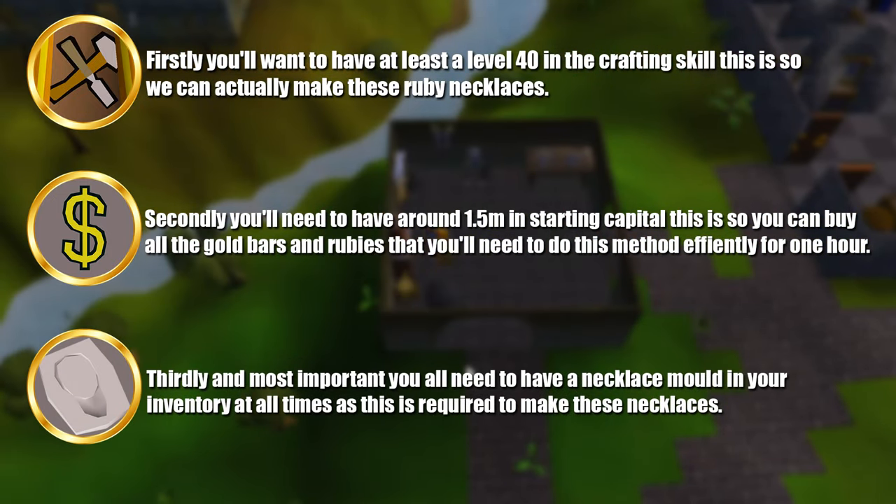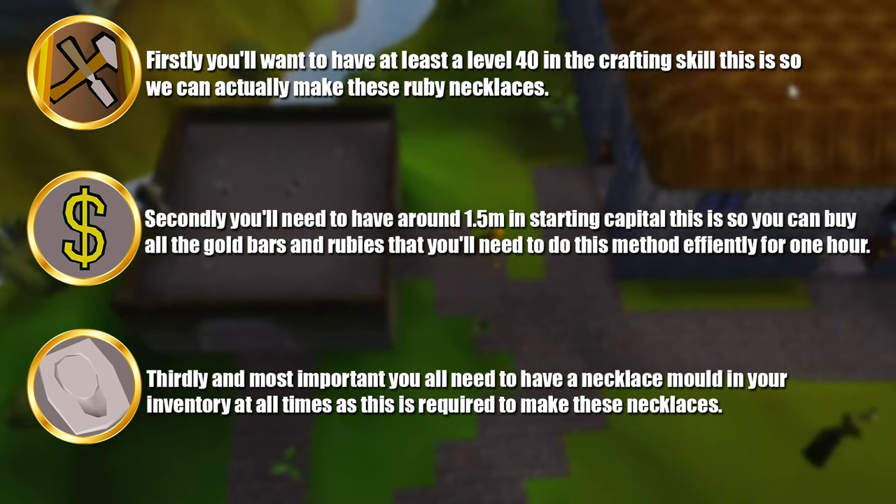Thirdly and probably the most important one is you need a necklace mold in your inventory at all times, as this is required to make these necklaces. And finally I would just recommend for you guys to wear some sort of weight reducing clothing.